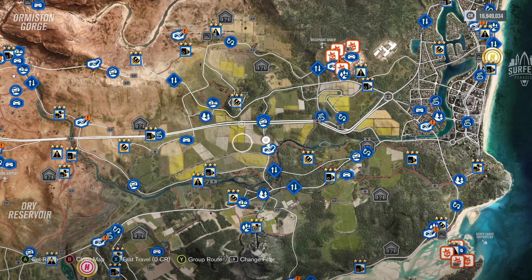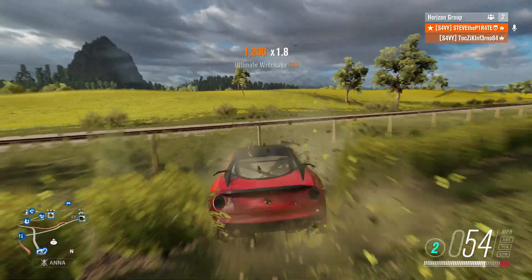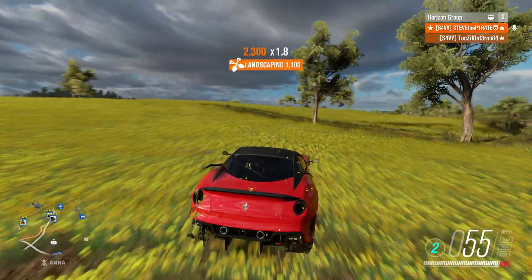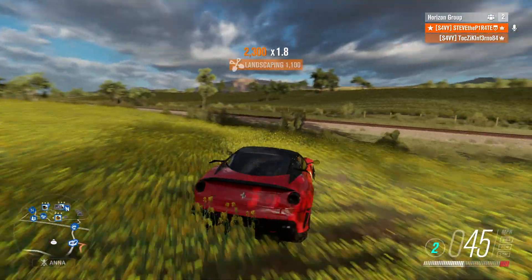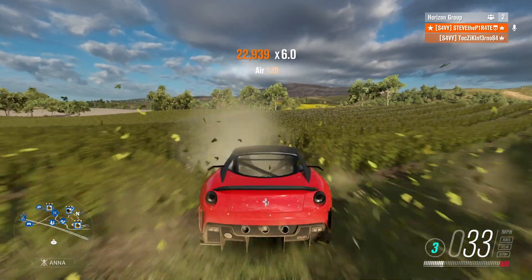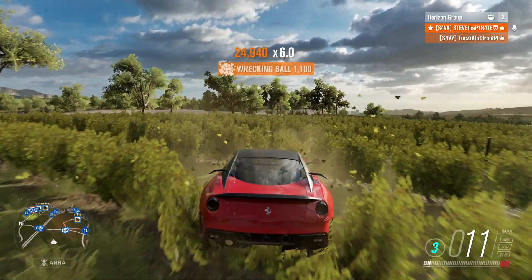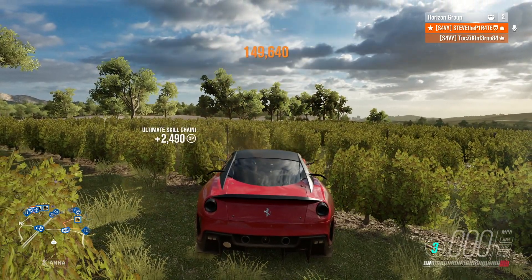Now the best place to get these ultimate skill chains done is these fields right here south of the highway. All you need to do is just keep smashing through these bushes and jump on the train track, getting those skills to pop and increasing your skill chain until you get that ultimate skill chain to pop. Once you see that nice orange text at the top saying ultimate skill chain, stop and bank the skill chain.